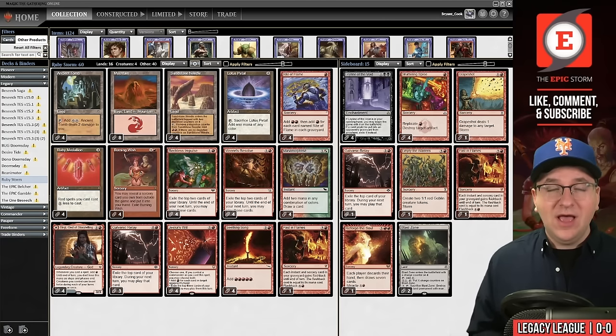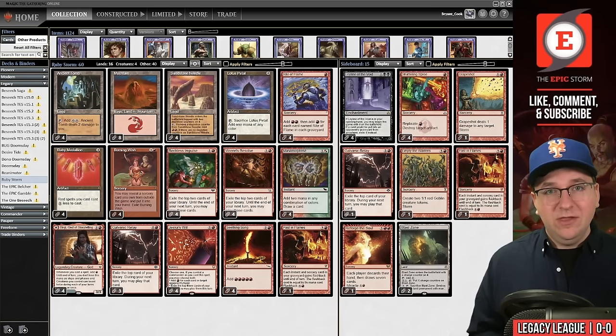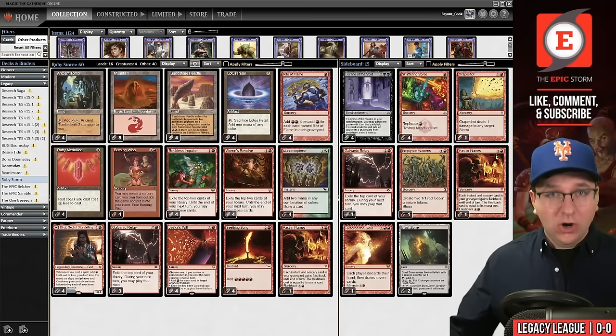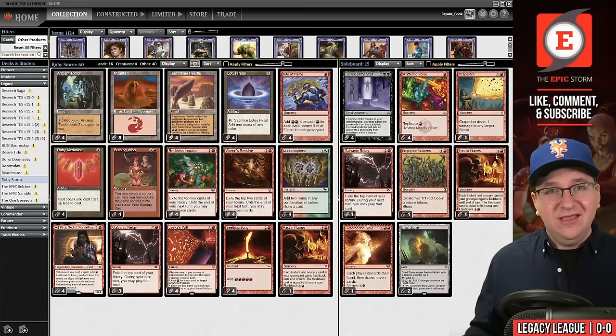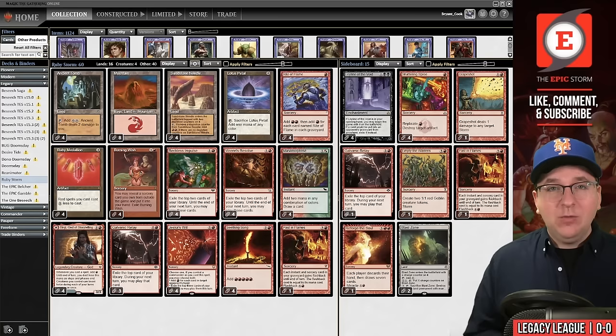People say it's so good because you can copy your spells versus counterspell decks and then one will resolve. But Bonus Round is symmetrical, so that's not actually true. More often than not, I play Bonus Round and then cast something like Rite of Flame to make mana, my opponent counters that spell, and now I'm out the mana I spent on Bonus Round plus the mana from Rite of Flame. I'm down multiple cards just to lose to a single counterspell. Bonus Round is not good, so today we're cutting it.